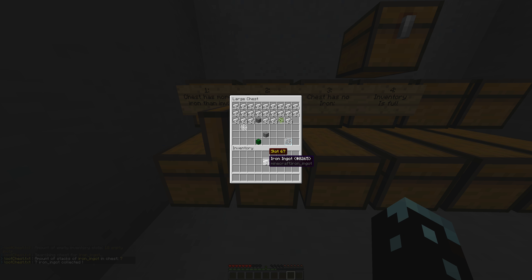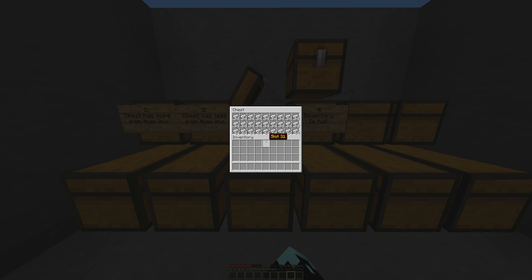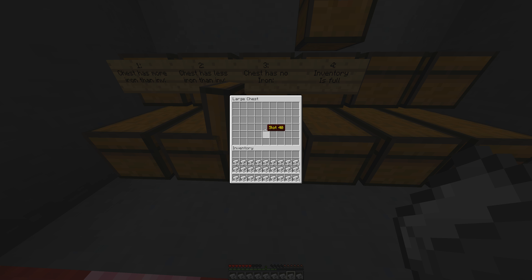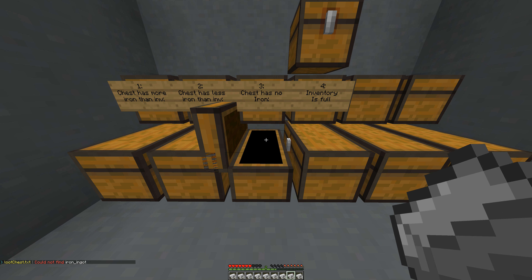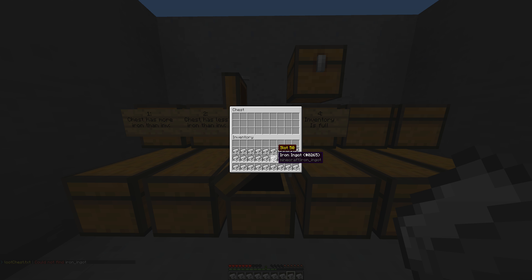I'm just going to dump all that back in there. So now this is a chest that has no iron. I've got an almost full inventory and I want to fill it up with iron, but this chest does not have any iron. It's going to go through the different lines of the chest and it will say it couldn't find any iron in that chest. So that works.